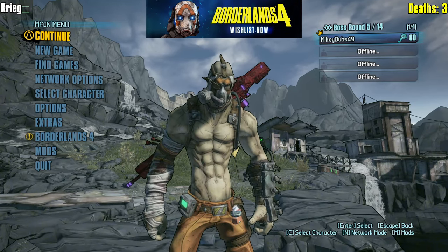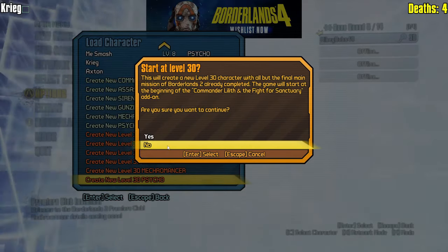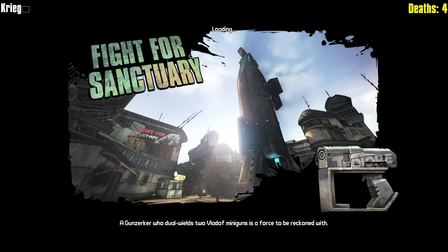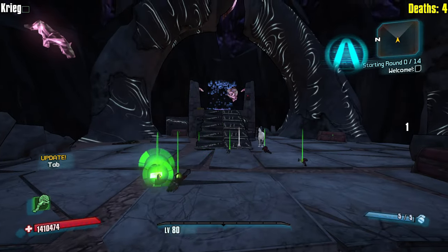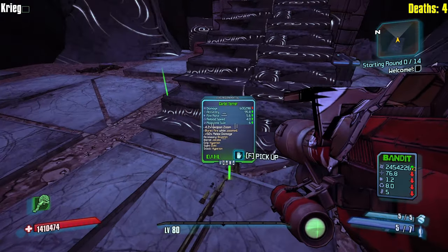Crazy - just up the death counter. We're up to four deaths. It's not going well. How am I supposed to make the ultimate Roguelands guide if I don't have mastery of the characters? You know what I'm saying.